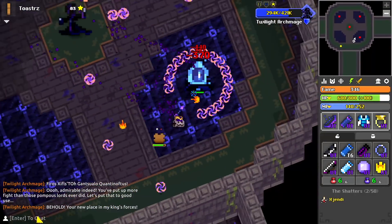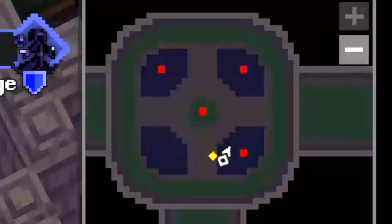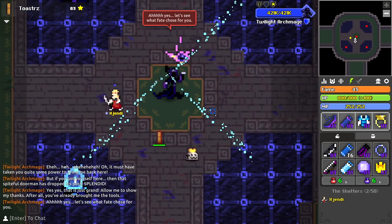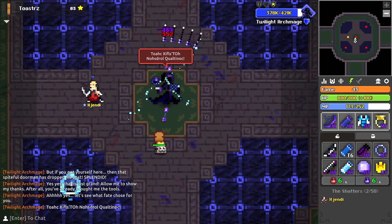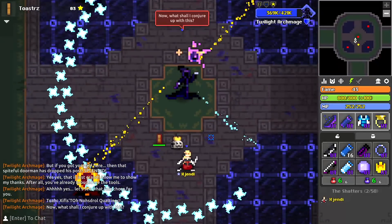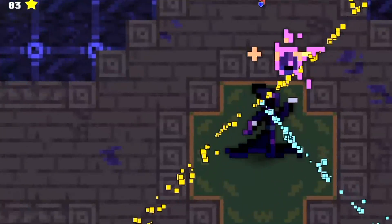The Magi generators are now an integral part of the fight, instead of being saved for the end. There are only three now, leaving one of the corner panels empty, and at the beginning of each phase, the Archmage randomizes the element that each one will adopt — fire or ice. Whatever color the majority of the generators take on will determine what kind of attack the Archmage uses.